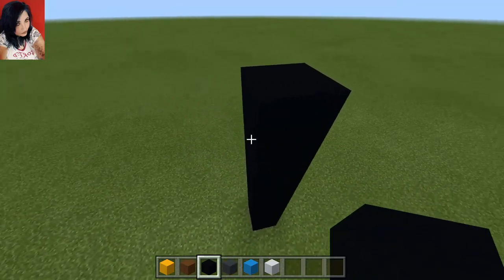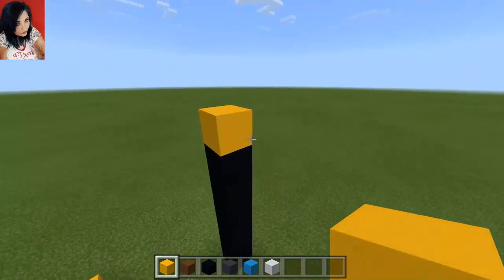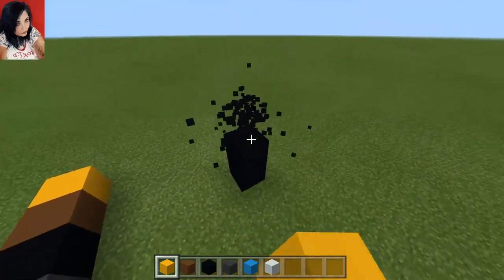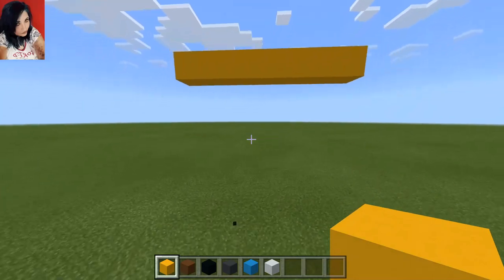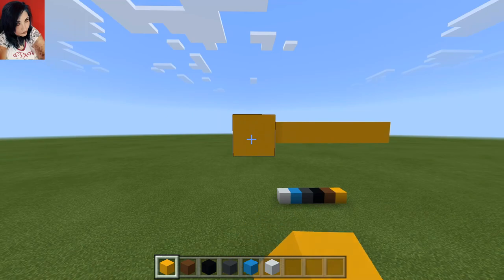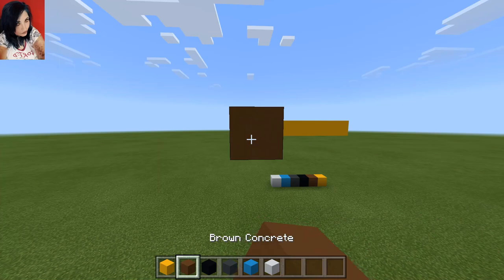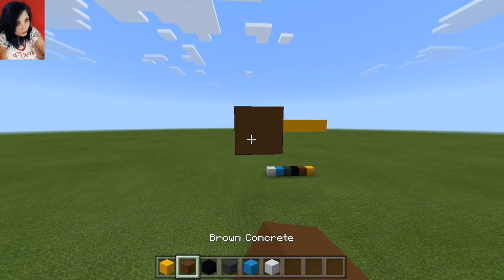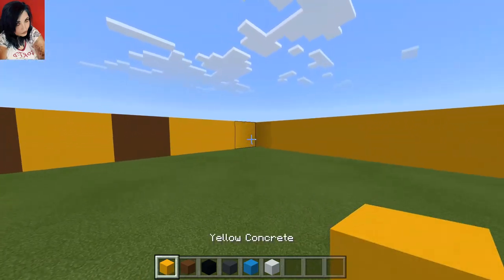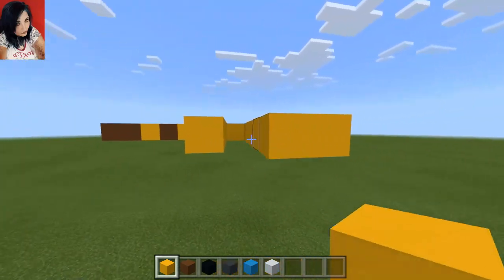We're going to go up as high as we want — about six blocks is more than enough. Then we're going to place a yellow block and go along six. We're then going to break the underneath blocks because we want the bee to float — or should I say fly. We're going to come back by three yellow concretes, one brown, one yellow, one brown, one yellow, and then two brown. This is going to give our bee the stripes. We are then going to extend it, copying the pattern, so we basically have a flat pack bee.